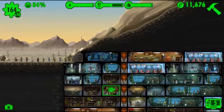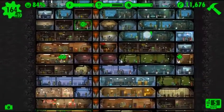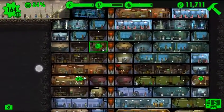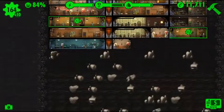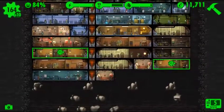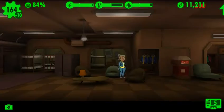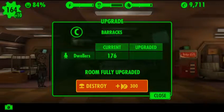Today's mission is to bring in all of those people waiting outside of the vault and then build a couple more living quarters. Actually, let's start by seeing if we can upgrade some of our previous living quarters. We can upgrade these — let's upgrade them a few times.